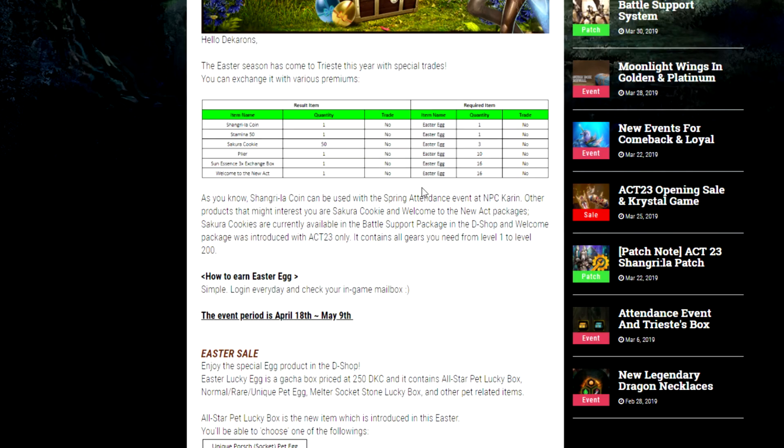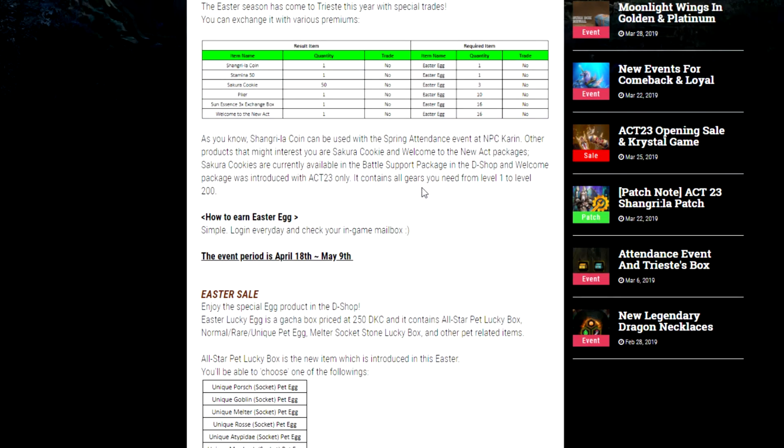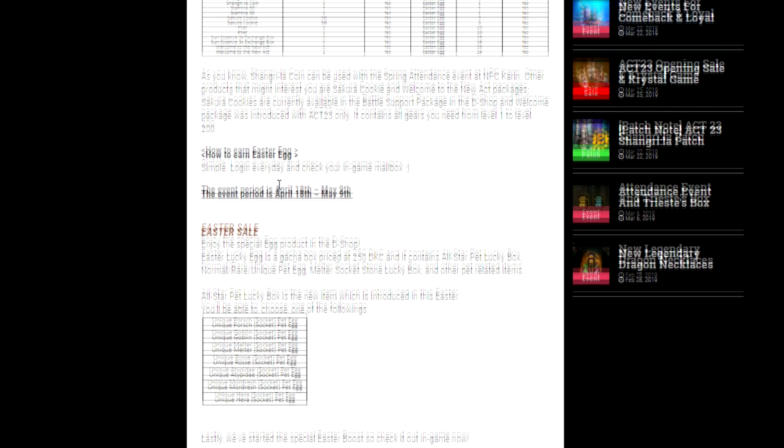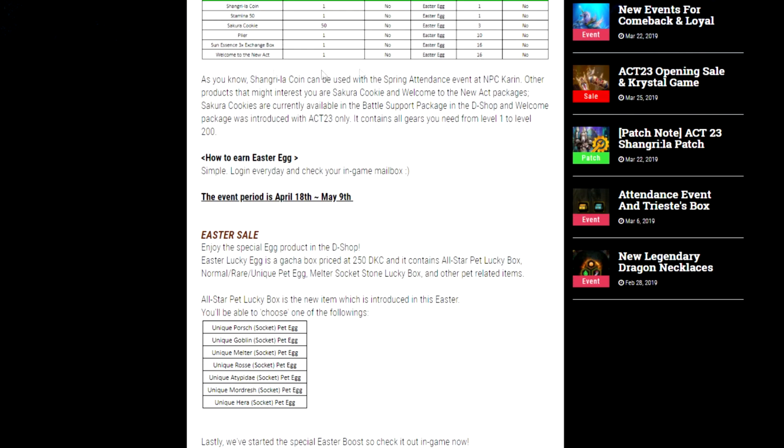So that's the rewards you can get from the event — they're okay, not fantastic. I'm probably going to go for the Stamina 50 since it'll allow me to AFK for 17 hours. You get your Easter egg by just logging in every day, and it's going for 21 days. I was concerned you'd need 16 eggs for the Sun Essence but it goes three weeks, so there are days you can miss and still get the 16 exchange options.